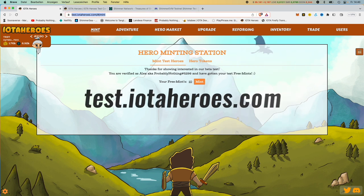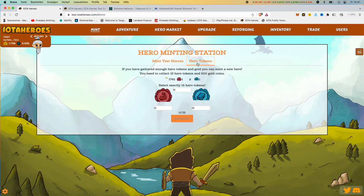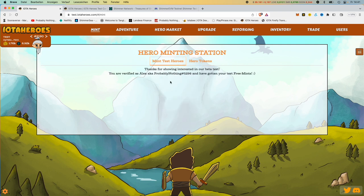The first thing you do when you come to IOTA HEROES is, of course, create a hero. Everybody who verifies on Discord gets 23 heroes for mint. Otherwise there are two ways to get a hero: either through these 23 pieces, or get 15 of these symbols and 500 gold and then you can buy a normal hero. We will buy one because I still have 10 left — that's why we're going to mint it all for free now.